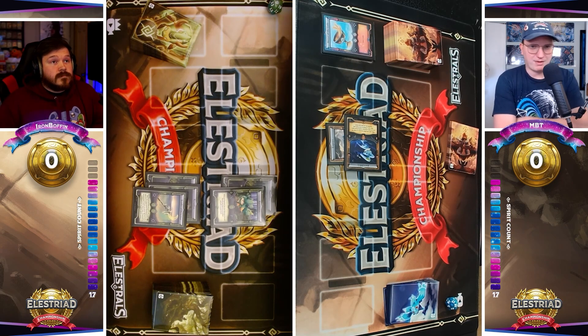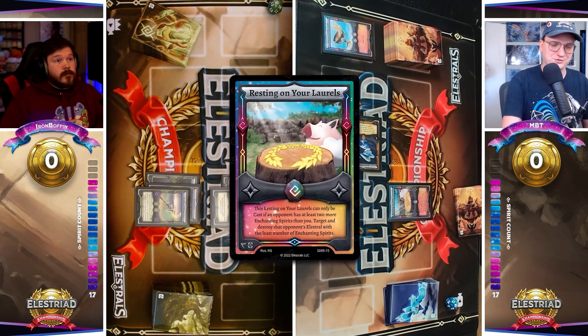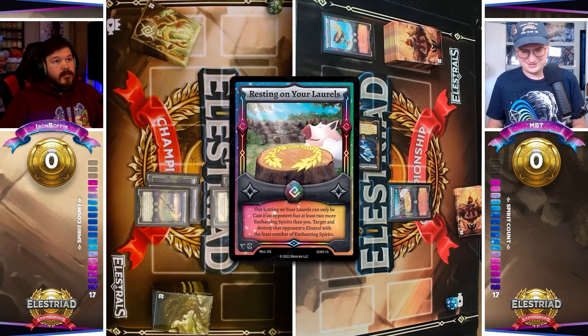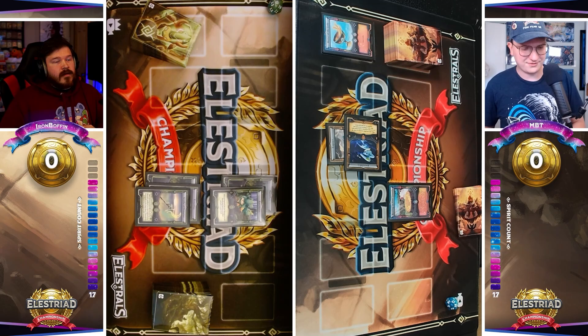There's a few different things — an Earthquake, a Resting Under Laurels. We know MBT has that removal because he's running Wind. I know he's got two Resting Under Laurels. And that's exactly what he plays. I couldn't have written it better myself. This is why you don't want to do that. Boffin ends up extending a little too far there, and it's going to cost him his Scythe — it's going to cost him two Spirits.